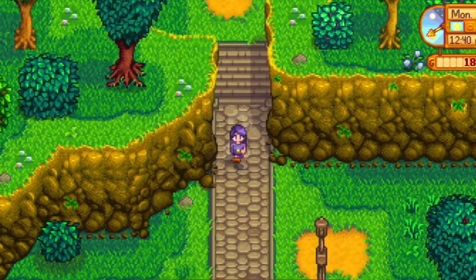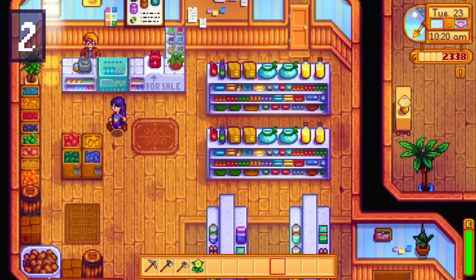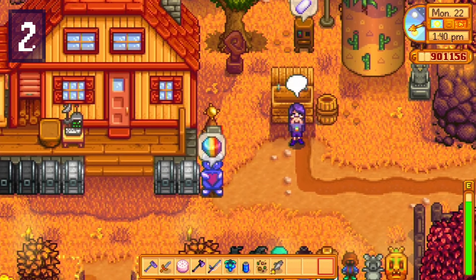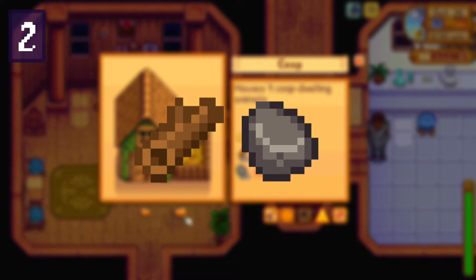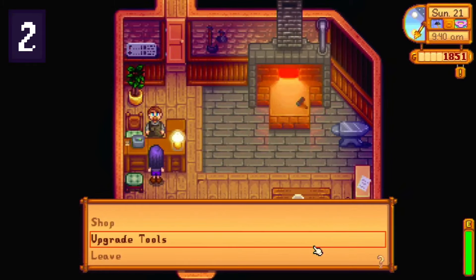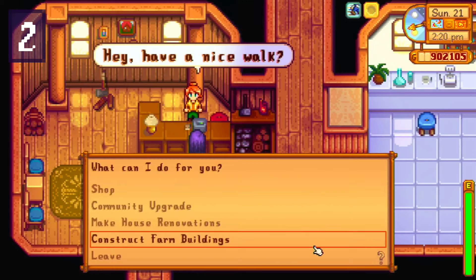Number two: don't sell your resources such as wood, stone, coal, etc. Although it may be tempting early on to get as much money as possible in order to buy crops or upgrade your backpack, this is just not the way to do that. These types of items don't sell for nearly enough versus how useful they are. You're going to need a lot of wood and stone for building purchases, coal will be super helpful for crafting, and any ore you find can be smelted into bars to upgrade tools.